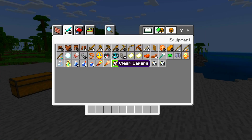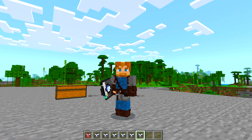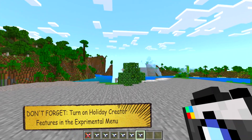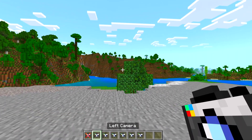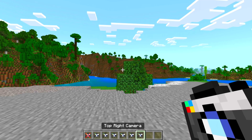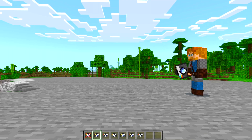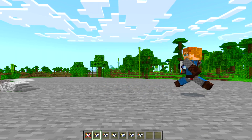In this add-on, you are given a series of cameras in your items. Right now they can only be accessed through the creative menu. All they do is give you a different angle using the camera commands, except you don't have to type the camera commands. You just use the item, and all of a sudden you have a different angle of what you're doing.